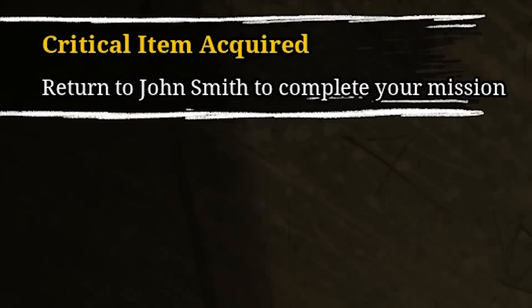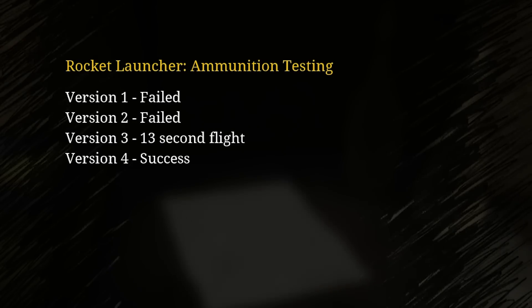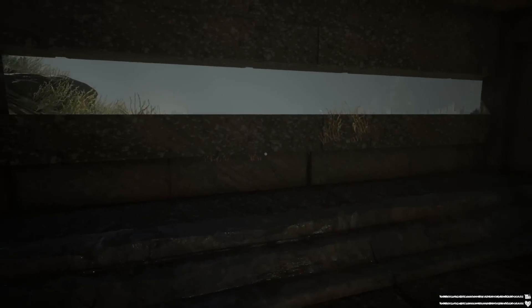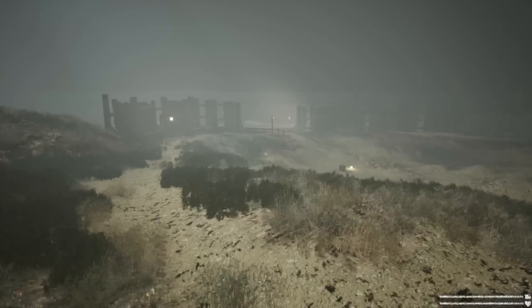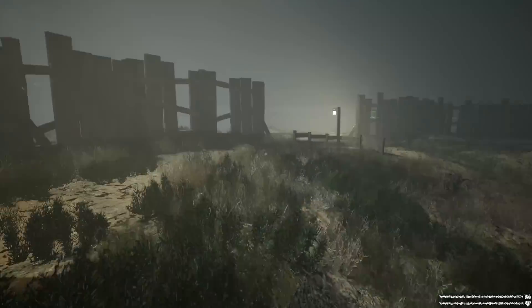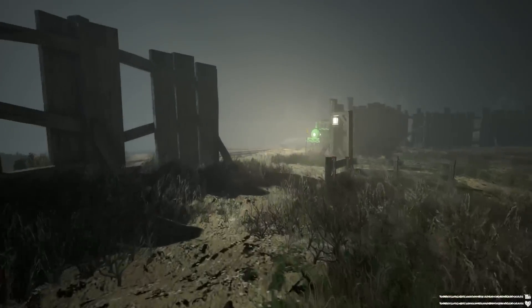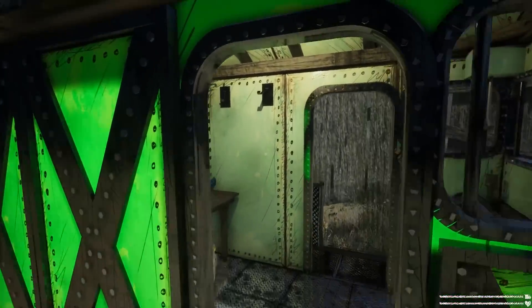Return to John Smith to complete your mission. I didn't even know I had a mission for John Smith. Rocket launcher, munition testing - failed, failed. 30 second flight, success. Looks like they were testing the rocket launcher here or something. If you jump off anything bigger than a foot, you hurt yourself. This guy has really weak legs.